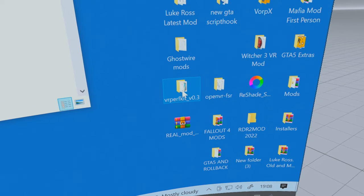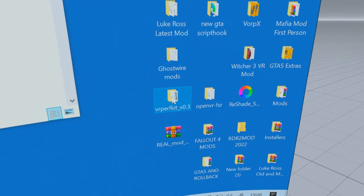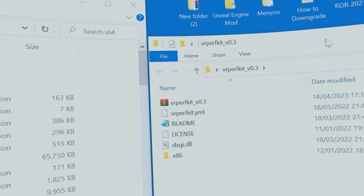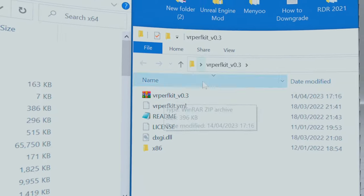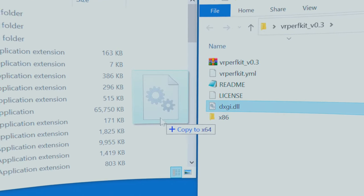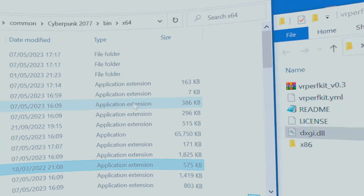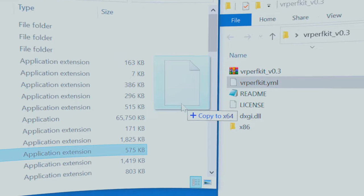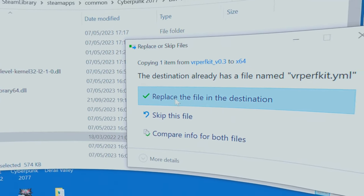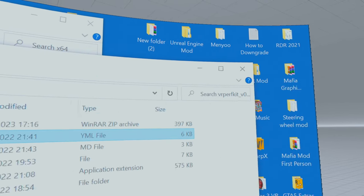We're going to start modding with the VR Perfect Kit. Download it, extract it into its own folder — there are just two files you need to copy over. Drag both files into the bin/x64 folder. I've already done this so I'll be replacing files, but if it's your first time you won't need to replace anything. Make sure you don't drop them into any of the subfolders.